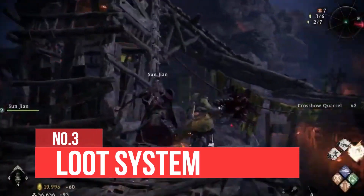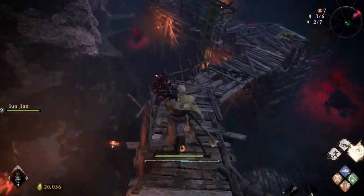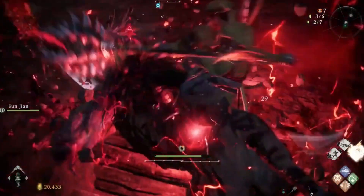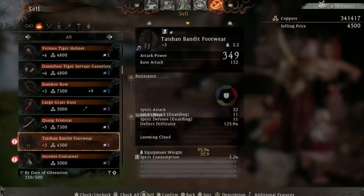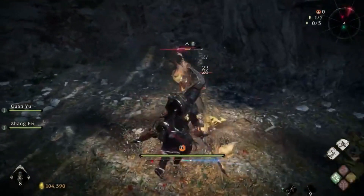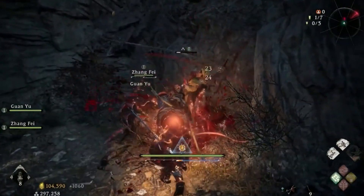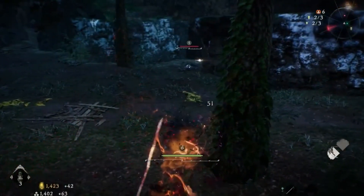Number 3: Loot System. Wo Long: Fallen Dynasty's loot system is intertwined with the morale-rank system, where enemies and players carry a rank that reflects their perceived power level. Players who defeat enemies with a higher morale rank are rewarded with exceptional and higher quality gear. However, taking on tougher enemies also increases the risk of being defeated. This risk-reward system adds an enticing element to the game and keeps players engaged.